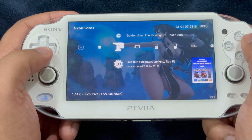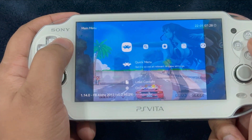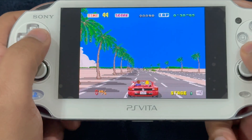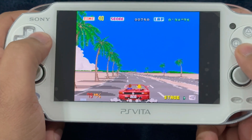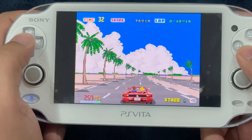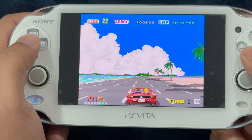For the arcade core, use the FB Alpha 2012 core. The game initially runs choppy, so go into settings, video, and turn off bilinear filtering — also set video filter to no filters. With those settings the game runs perfectly fine. Additionally, the rewind function is not hampering performance on this core. To narrow it down: the rewind function affects the SNES core, Sega CD, and Sega Genesis core — the other cores work well with rewind enabled.